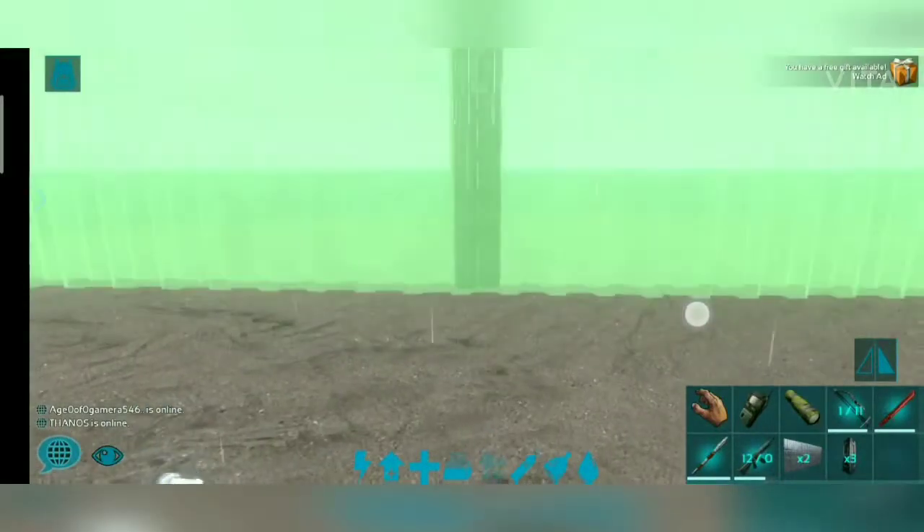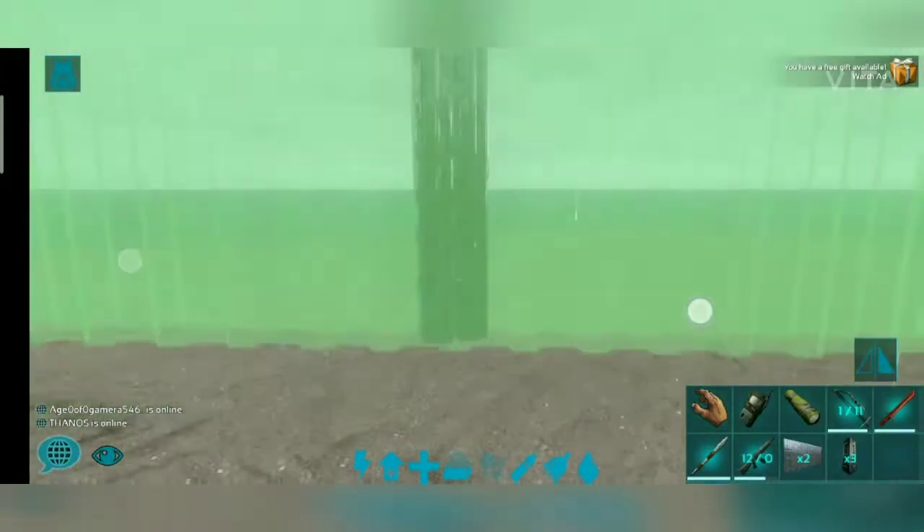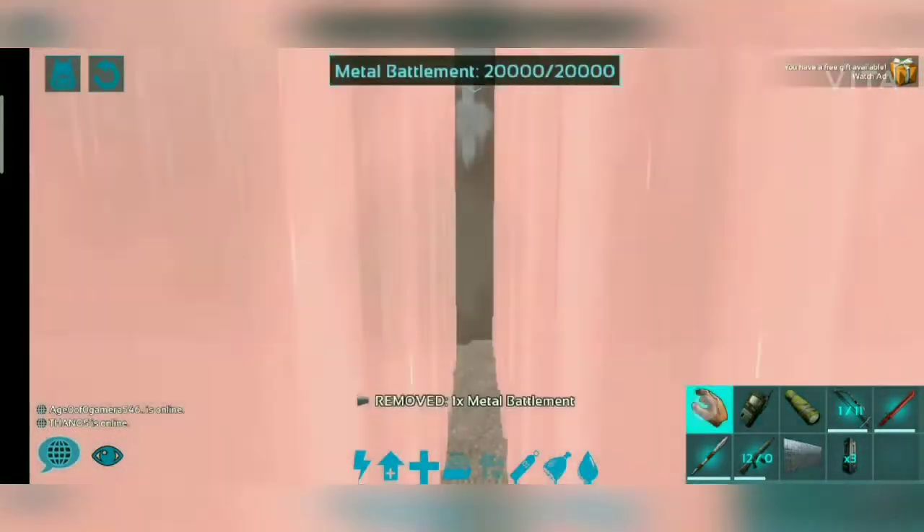Now take the metal battlement and place it inside the metal pillar, into the gap of the metal pillar. Place the battlement there.